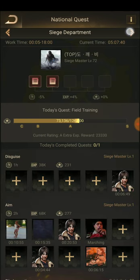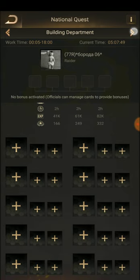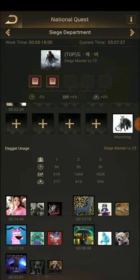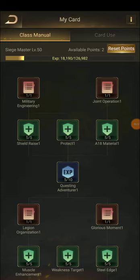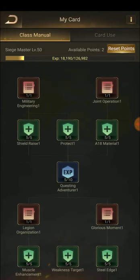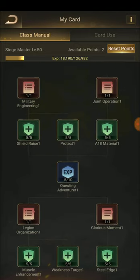In the Research Room there is nothing for us, and in the Building Department there is nothing for Siege either. Now let's discuss Class Manual. I got a lot of available points through upgrading — doing daily missions. There is only one mission per day in the National Cost, and those experience points are used here for leveling up. I'm Siege Master level 50 and I got around 100 points and just unlocked these trees.